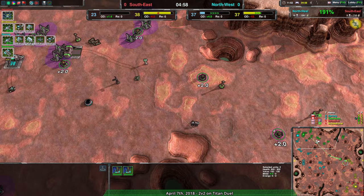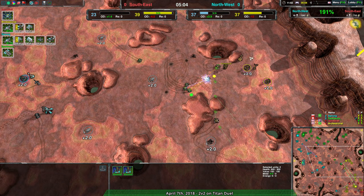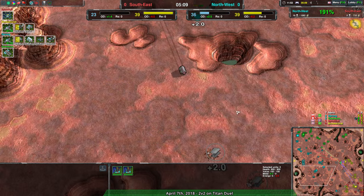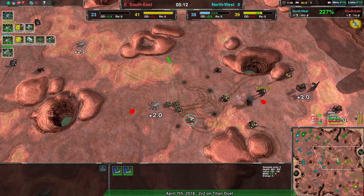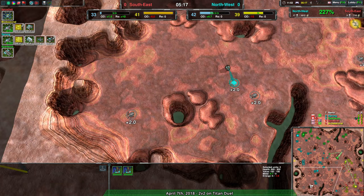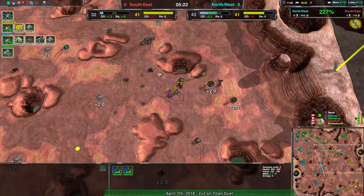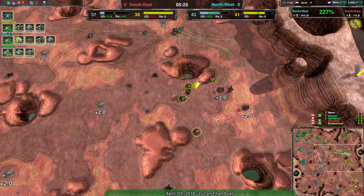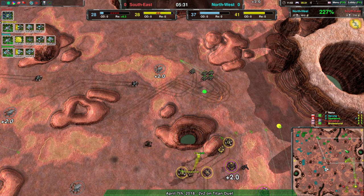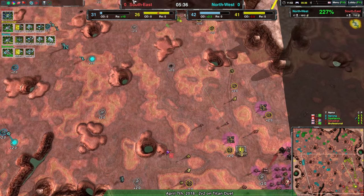Northwest is taking that knowledge as a pretense to just attack — getting blitzes in there. They can't really be contested because they have more money and they're continuing to expand. The northeast corner and southwest corner have been taken decisively. Southeast is able to take some reclaim to stay more or less on par, but that's only going to last so long — each reclaim patch is only about 10 seconds' worth with the commander on it. Overall, northwest has a dominating presence and it's not really clear what southeast can do right now.